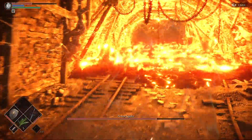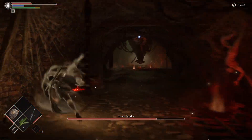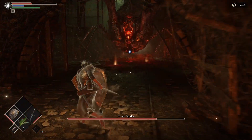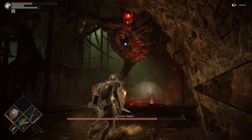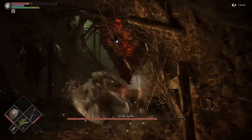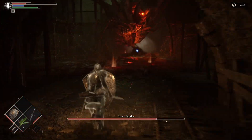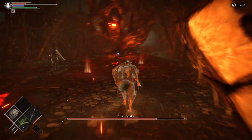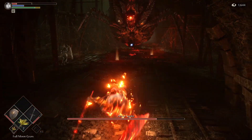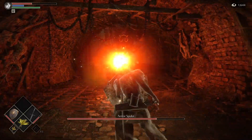Whenever he launches his fire riverbed at you, just run all the way back — it's pretty slow and easy to avoid. It's really just the webs that give me a lot of trouble in conjunction with the fire after he stuns you. There is a great item for this fight called the Sticky White Slime — it's expensive, costs 500 souls to receive, and apparently it infuses your weapon with magic damage and is really effective against a lot of bosses in world 2, including the Armored Spider.